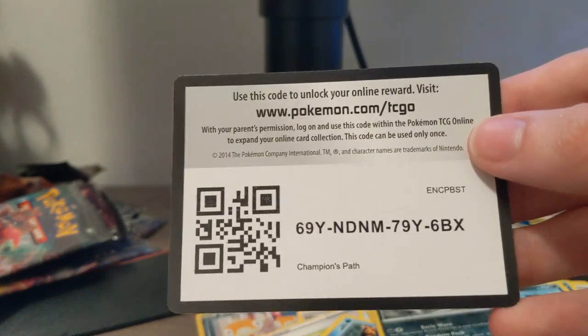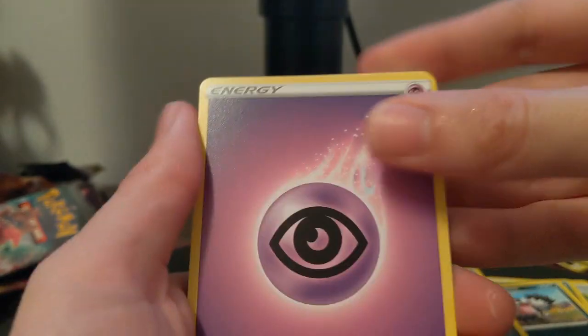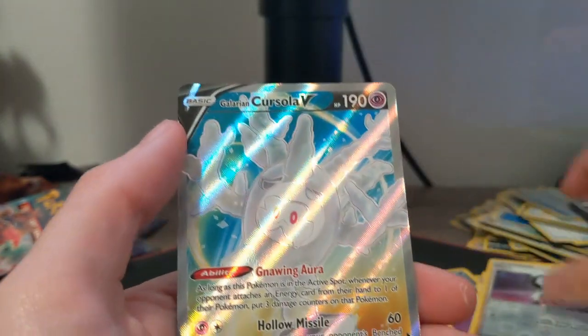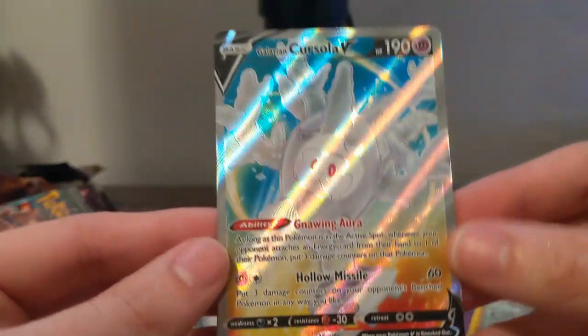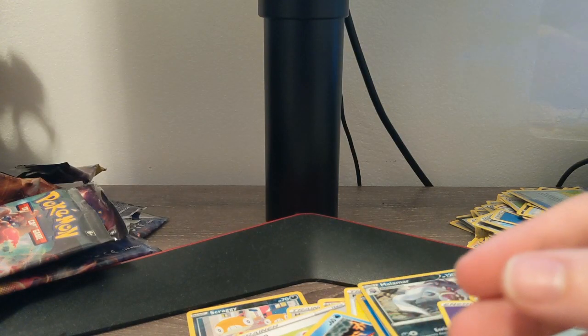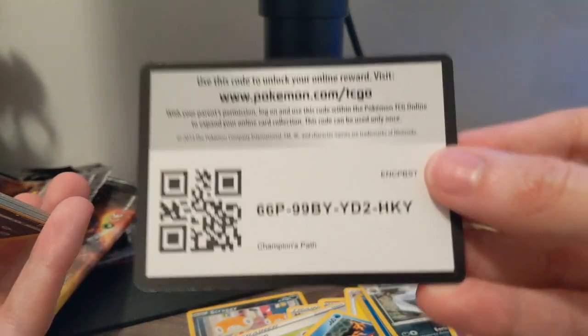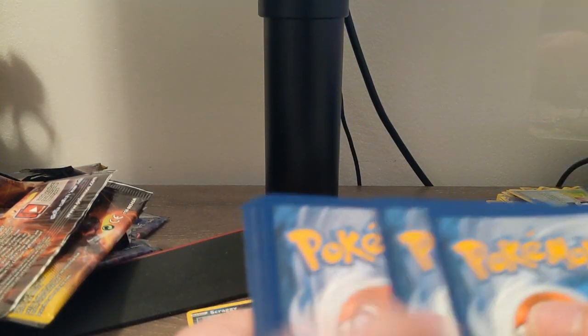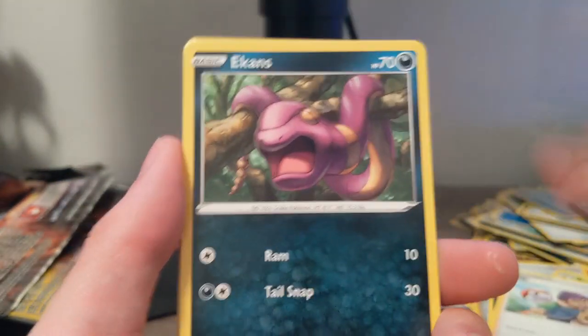I need to buy an elite trainer box now just to save one, because I definitely want one to hold on to — the price is just going to get insane later down the road, like the Hidden Fates one which is already 370, almost 400 bucks. Lapras, Weedle, Piers. Oh — a Corsola V card! This is actually one of my favorite cards in the set — not compared to the Charizards — but just because it is so pretty. I definitely want you guys to vote on which third of the box was best. The two thirds with the Charizards would obviously be frontrunners, but the middle one had a rainbow rare V-Max and like five other V cards, so it definitely wasn't a bad 12 packs.